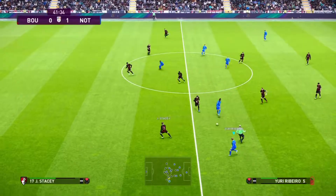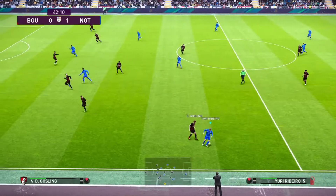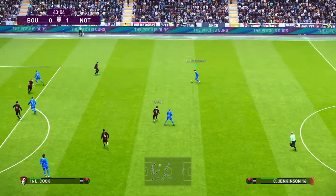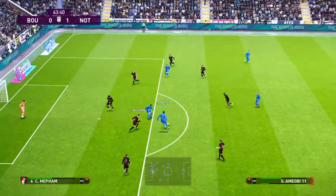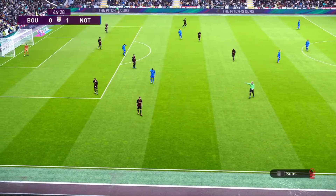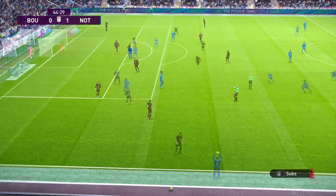Away we go — Amiobi on the left-hand side. Finds Yuri Ribeiro. Not much support for the player, going to have to cut back inside. Actually, a switch to the other wing. Carl Jenkinson looking ahead of him — plays it square to Freeman. Nice little one-two. Grabben couldn't respond. Everything's great up until the final third, and then it just breaks down.